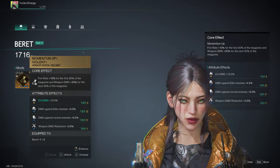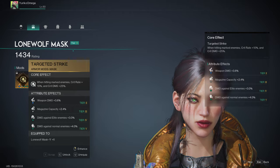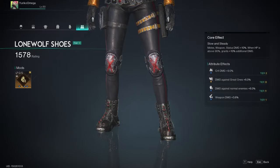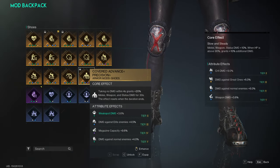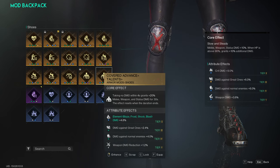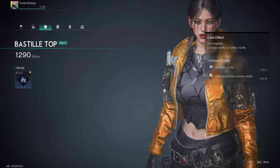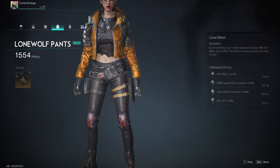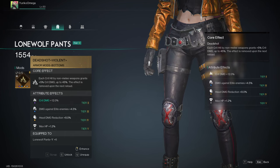For the head I'm using the beret with momentum up violent. The Lone Wolf mask in the full set with targeted strike. The Lone Wolf gloves with crit amplifier violent. Lone Wolf shoes with slow and steady — of course, like I mentioned in the previous video, you can swap this out for covered advanced precision. I don't have that yet, so I'm keeping this. I'm running the Bastille top with the crit damage enhancement violent, and finally for the legs the Lone Wolf pants with deadshot violent, which I managed to get a decent roll with good crit damage.